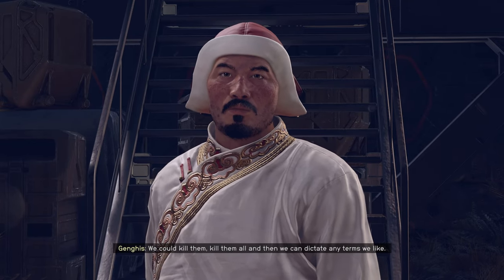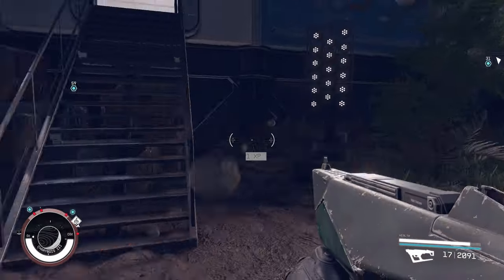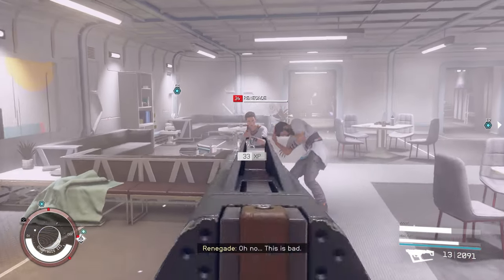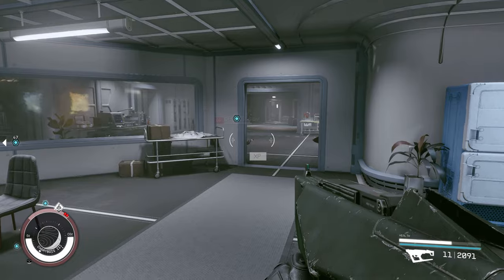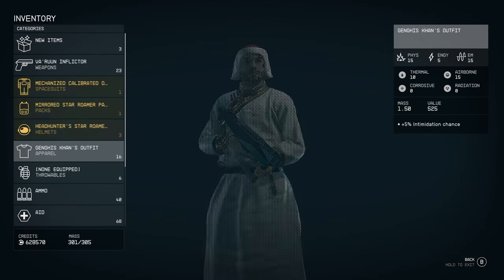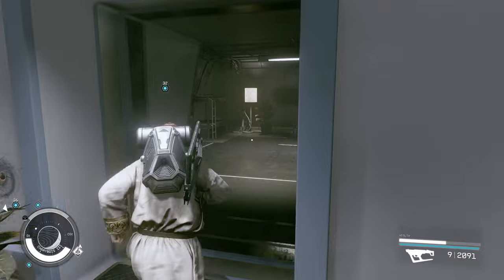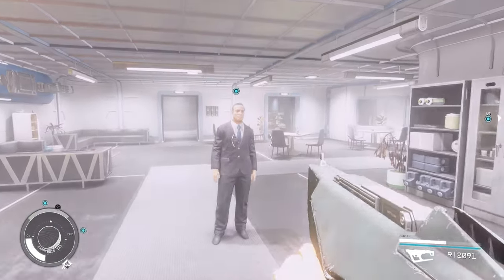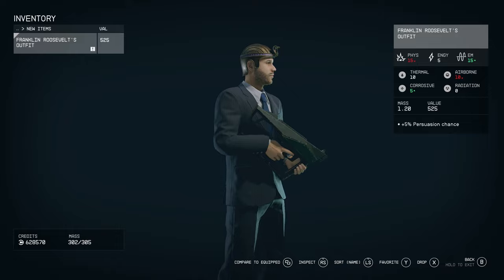Now here's where things get interesting, because you can have three different outcomes for this quest depending on your choices, and those choices give you three different outfits. You can either side with Franklin Roosevelt or side with Genghis Khan. Pretty much whatever outcome you choose, you're going to be in some sort of gunfight. Whoever you kill is the outfit you're going to get. So if you want to get all the outfits, I recommend you kill pretty much all of them. I decided to side with Franklin Roosevelt and ended up getting Genghis Khan's outfit. These are three unique outfits in the game that you can only find here. I personally like the look of Franklin's suit the best — I mean, who doesn't want to run around wearing a suit?